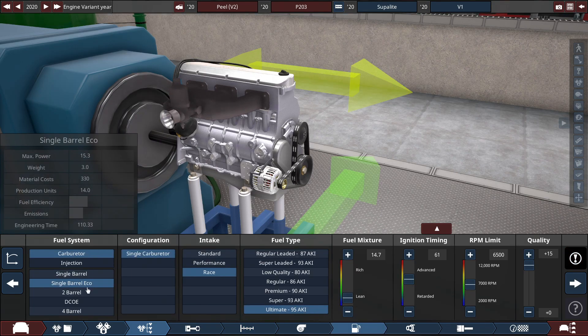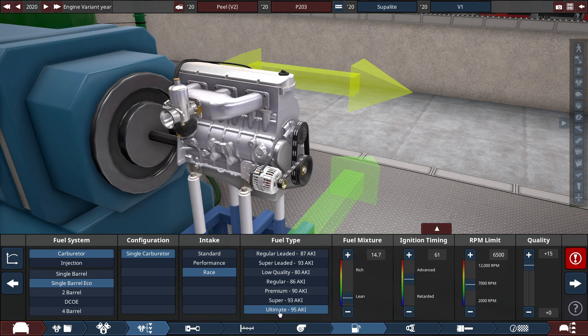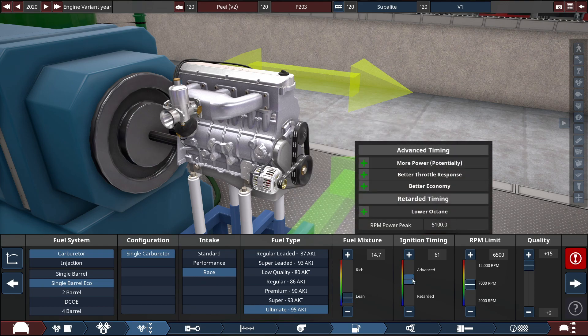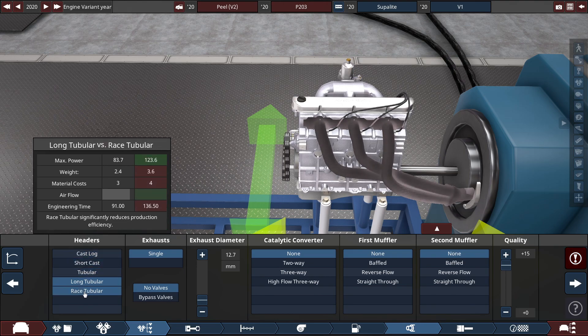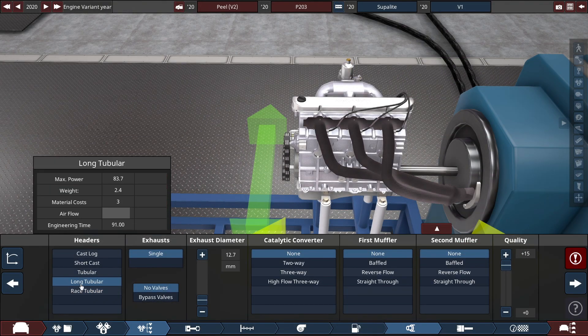For the fuel system, we're using a single-barrel eco-single carb setup with a race intake running on ultimate fuel, with the fuel mixer set to 14.7. The ignition timing is set to 61, and the RPM limit is set to 6,500 RPM. For the headers, we're using long tubular headers — interestingly, this is the lightest of all the headers. You might think race is the least in terms of weight, but actually the long tubular weighs 2.4 versus 3.6 for the race tubular. So long is the lightest.